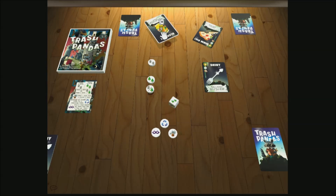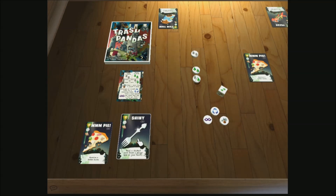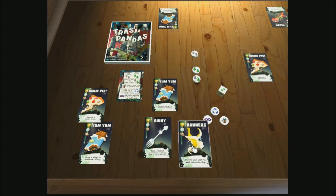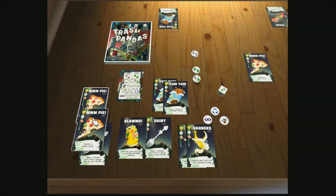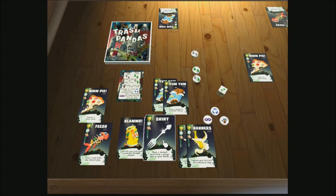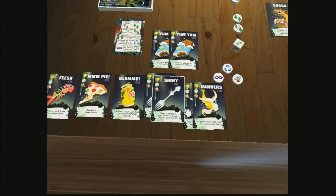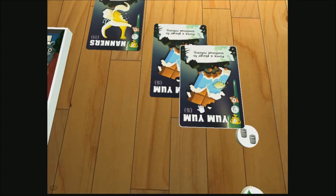Players then add up the total number of cards they have for each type. Players will score points for each type of card depending on how many they have collected in relation to the other players. The icons in the top left corner of each card show how many points are scored for first place, second place, and third place, based on the majority for that card type. Players must have at least one card of that type in order to score any points for it. If there is a tie for the card type, the players involved in the tie each receive one fewer point than the normal value.